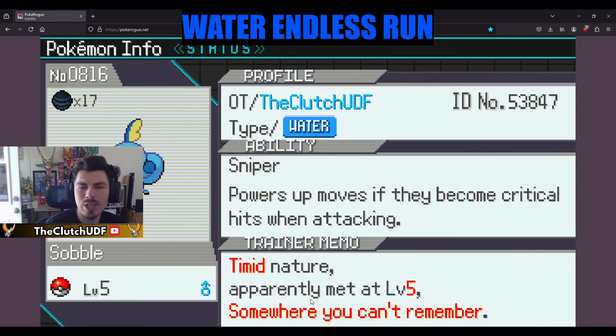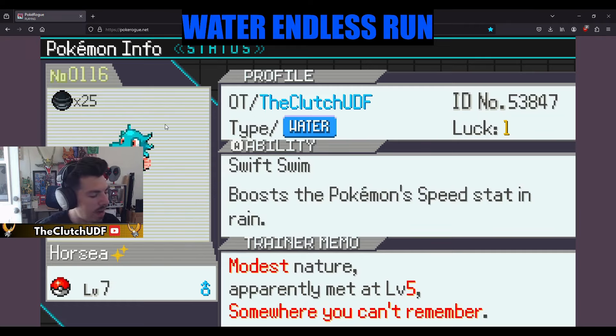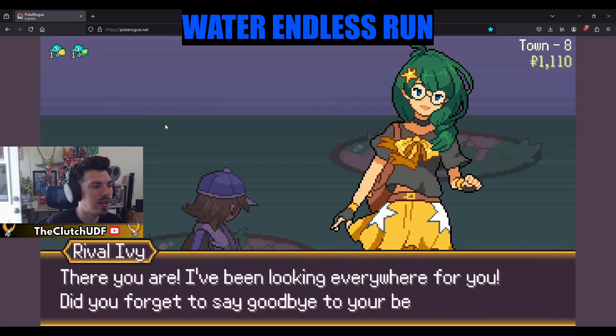Sniper didn't get its passive because I just didn't have enough candies. We just caught a Lotad because we hadn't used it. As you can see, we're using mods — we have not completed a classic run before and everybody passes the test. Let's get the Reviver Seed, and I think I want to throw it on Mud Kit because I really want to get that mega down the line.